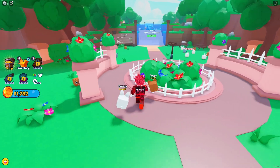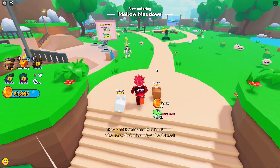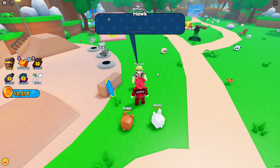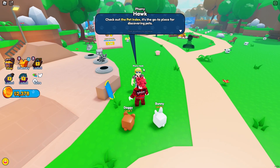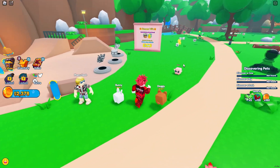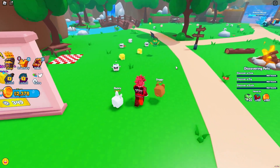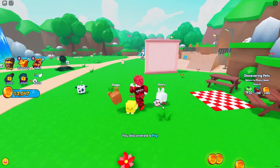Phony Hawk — what a great name. Let's head over to Mellow Meadows, unlock this area, and talk to him. Phony Hawk says the Cabybara Squad is searching for a fresh face in the boarding scene and has a free hoverboard if I'm up to it. First though, I need to build my squad with better pets. He tells me to check out the pet index — the go-to place for discovering pets. We now unlock the pet index and need to discover a cow, pig, and duck. I already know all three of those animals — and there we go, we can now talk to Phony Hawk.